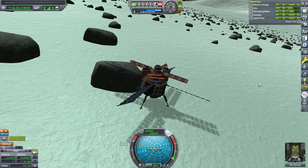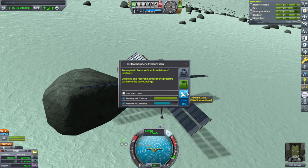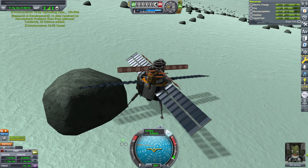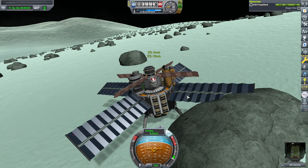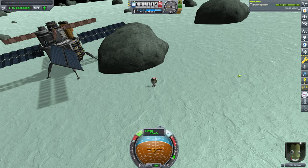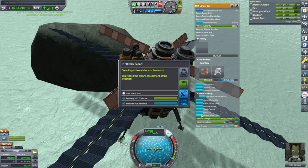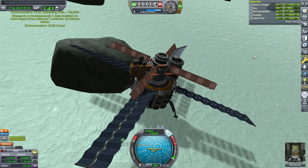I've had enough docking in this episode, so I'm going to leave Ellen down here. We've got some extra science too — we should probably just recover that. Ellen needs to pop out and grab some stuff. Surface sample we didn't do — interesting. And crew report — that's new. I'll just transmit that. The science lab is still basically full, so it just needs a little bit more and we'll get that.